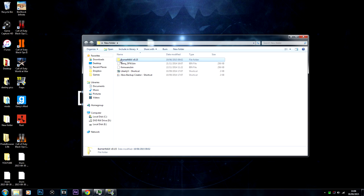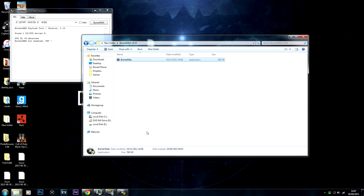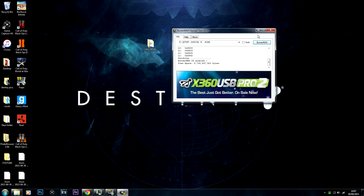First things first, we want to find the Burn Max Payload tool. This is important — it allows a little bit more room on your disk for this game. Just hit Burn Max and let it scan and patch. Once you've put the Burn Max tool running, you just want to minimize it — you don't want to close it, just minimize it.